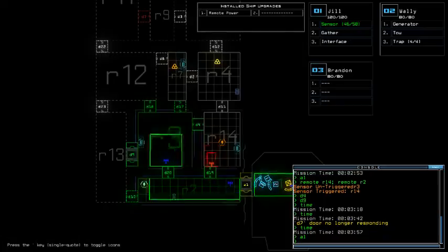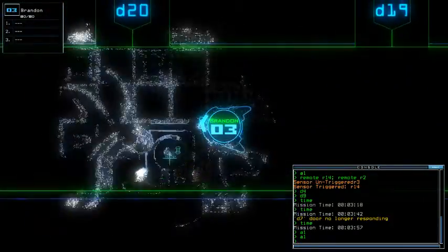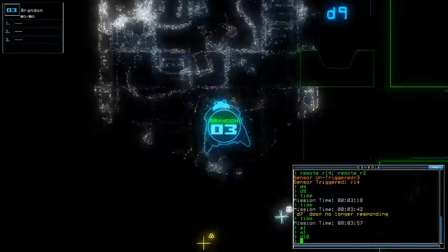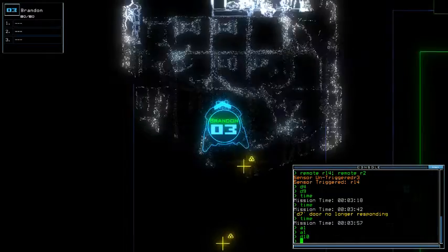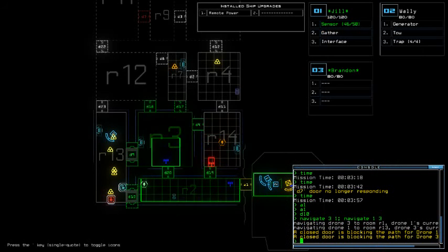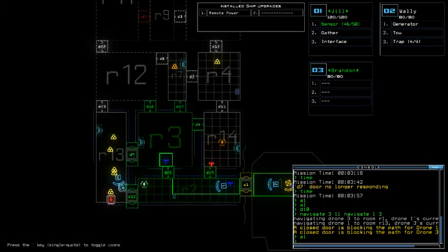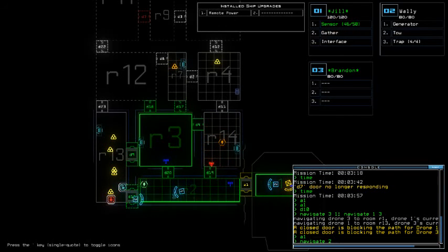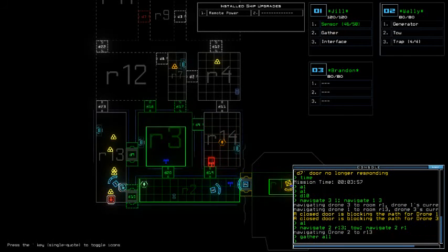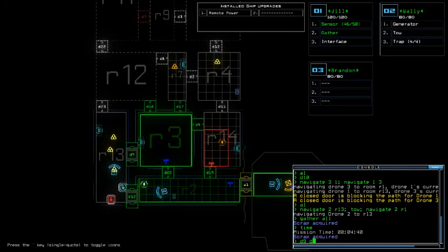No no no, let's pursue A1 first. Oh yes! Navigate 1-3. Okay that works. Navigate 2-R1. Gather all. Let's close D9 and open door 18.